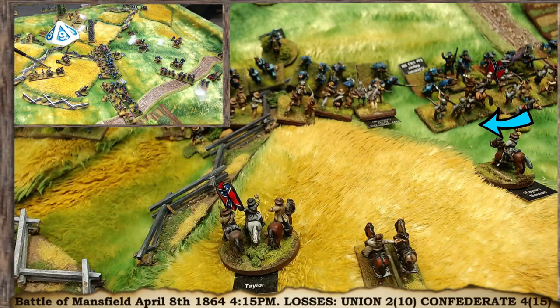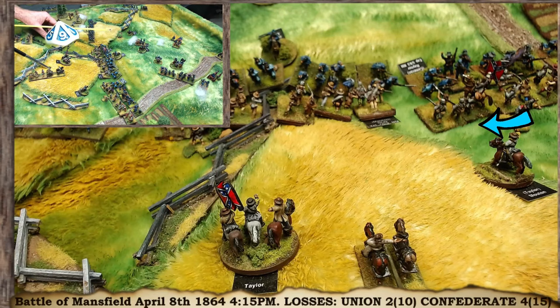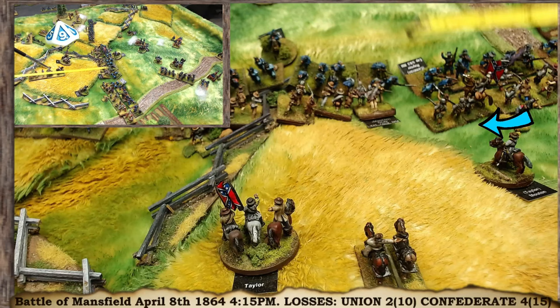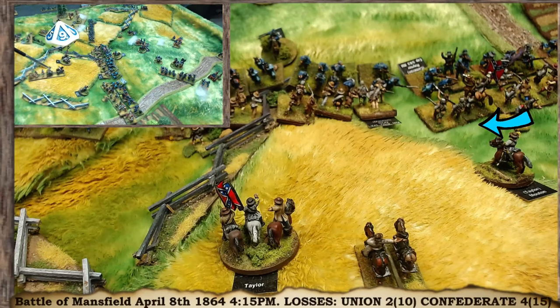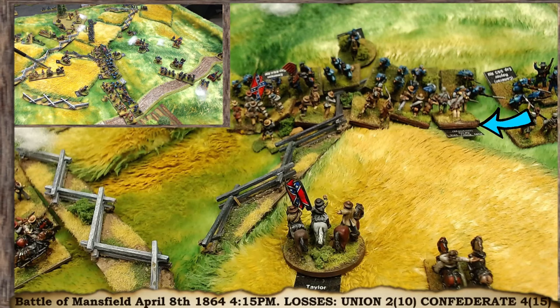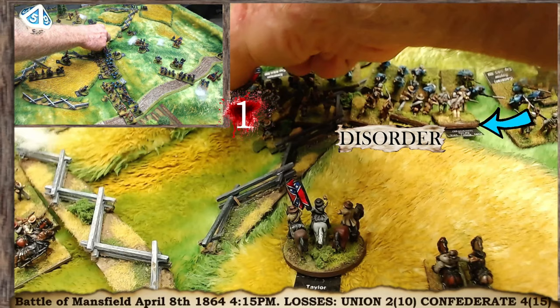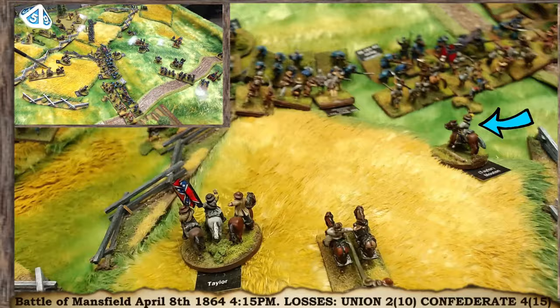The guns on top of the hill — friends are too close to some targets but the gun can fire across the field. Two to four to six to eight to ten — 14-15 fire points, giving a plus 2. A 5 becomes a 7 versus a veteran unit — telling fire, disorder and lose one troop stand. The Confederate cavalry already disordered loses another stand, wearing them down. Ten fire points from another unit gives plus 1 — they roll a 1 plus 1, nothing happens.